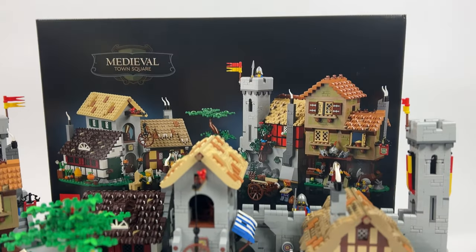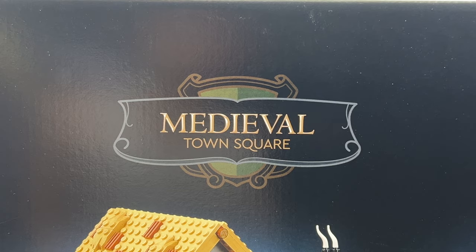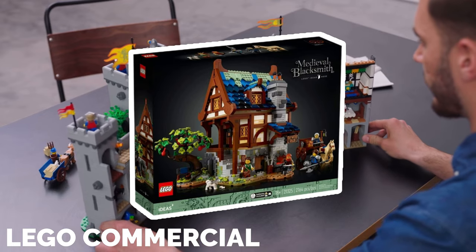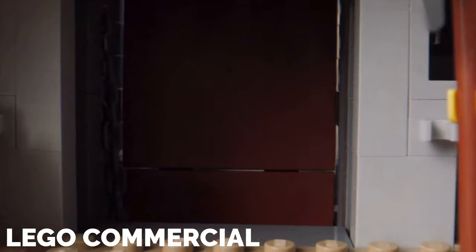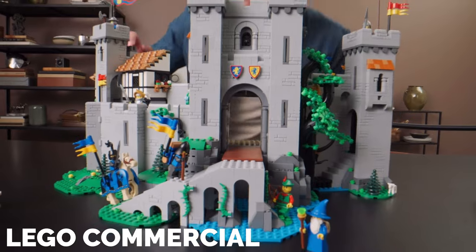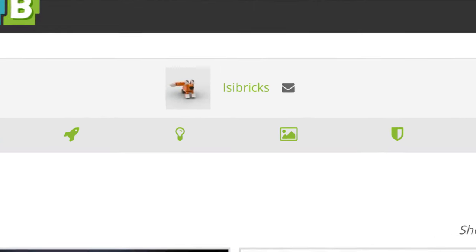Today on Pricklers I present an upgrade of over 900 pieces for the 10332. I'm probably not the only one who loved the return of the medieval series, starting with the medieval blacksmith followed by the lion's knight castle. Now with the addition of the 10332 medieval town square set, I think it's appropriate to give more attention to this series. Today I present the upgrade consisting of 985 pieces by MOC designer Easy Pricks.